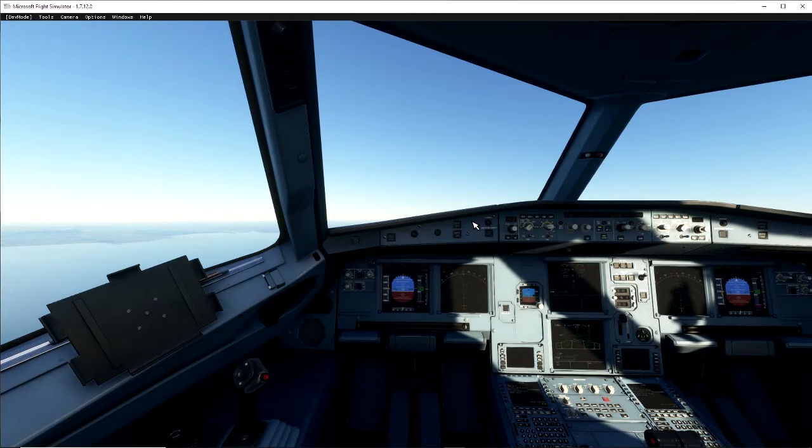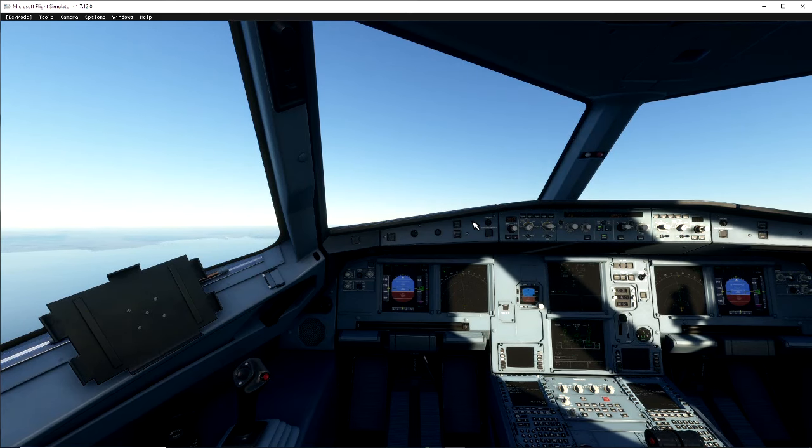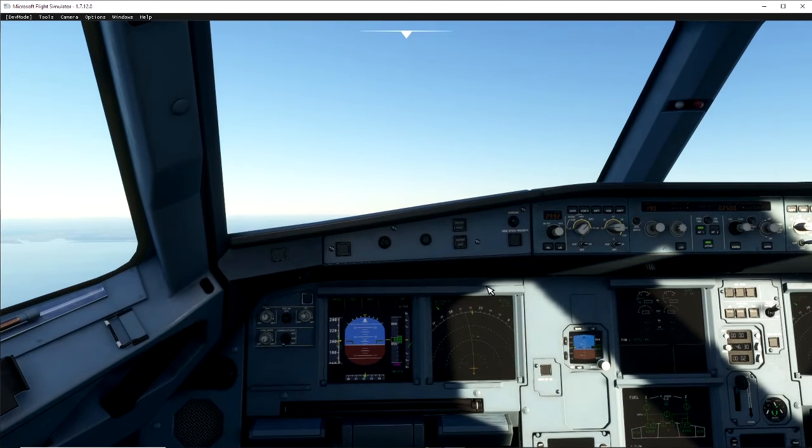Hello everyone, welcome back to the channel. My name is Inside A Gamer. Welcome back to Microsoft Flight Simulator 2020 tutorial series. Today we're looking at the Airbus A320 Neo ILS landing. I haven't done an ILS landing on any of my other videos because it was a little bit broken, but it seems to be patched. We've spawned in heading into Dublin Airport.